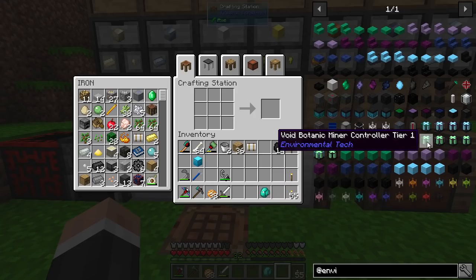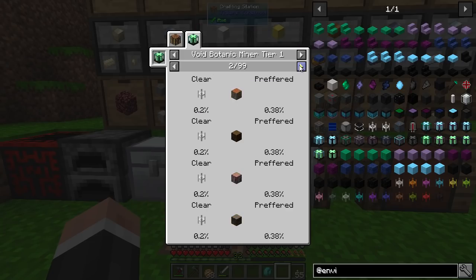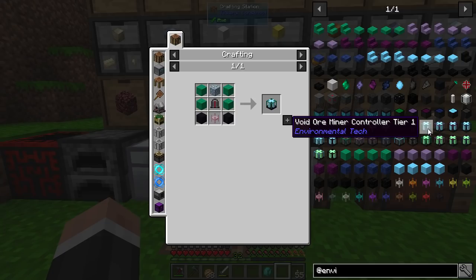We won't worry about the botanic miner. If you click on it you can see it needs a chorus flower, and if you go to uses you can see these are the types of things that it can mine — as the name implies, botanic suggests things of a natural nature. We're going to go for the void ore mine controller. You can see there are different tiers. We will be just using the very basic tier one.